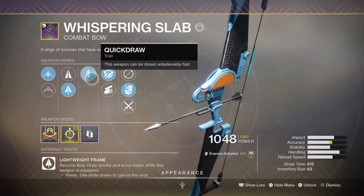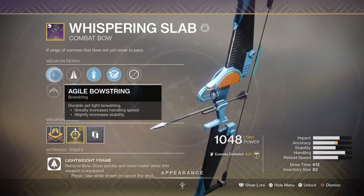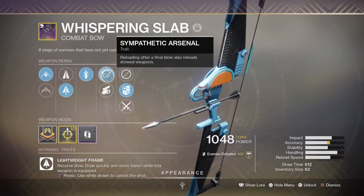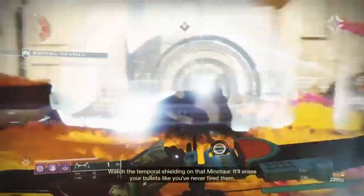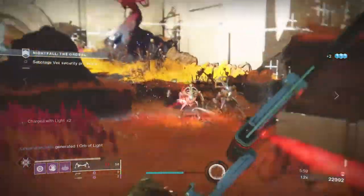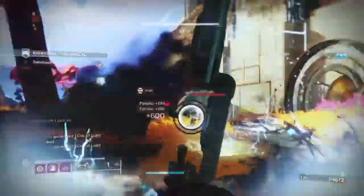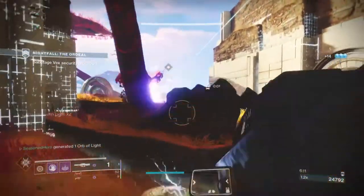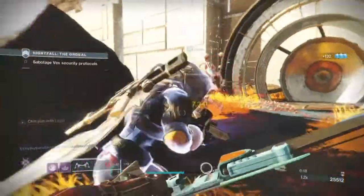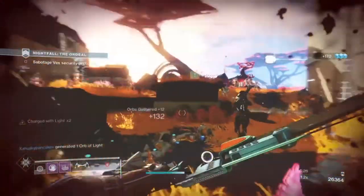Within the primary slot, I've gone with the Whispering Slab Bow with Sympathetic Arsenal and Quickdraw. Nothing special in terms of stats, but the Sympathetic Arsenal perk is something I've wanted to explore for quite a while since it was first introduced. This perk has the auto-reloading ability for all your stowed weapons after a final blow from the weapon, and it comes on seasonal weapons only, but has a much better use on a bow which will have a quicker reload compared to using it on an AR, for example. Basically, this perk would technically provide all your weapons with Auto Loading Holster, but only when you get a kill and reload with the weapon holding this perk. So once I get the God Slayer perk up and running, I can dump all my ammo into one huge burst and then auto-reload via the perk — something I can see being really useful beyond light and perhaps even in a new raid.